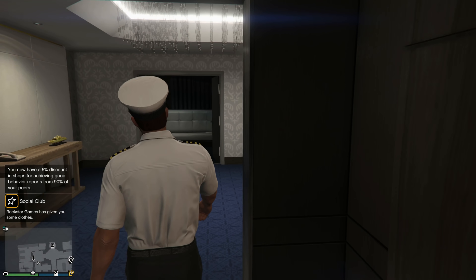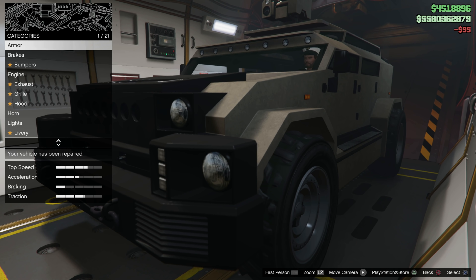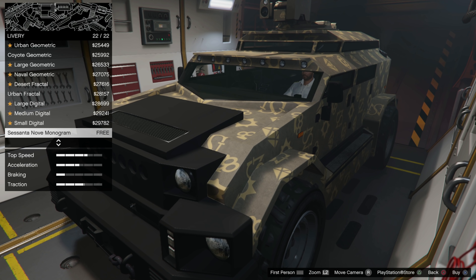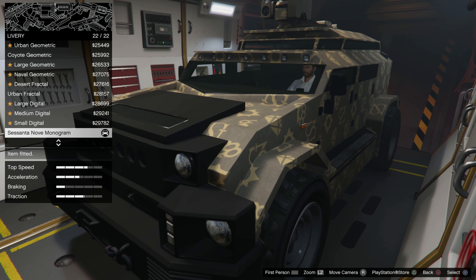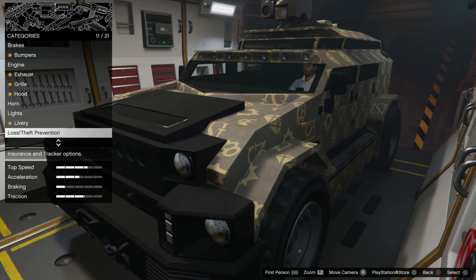We also got the Santa Nova Monogram Camo for the Speedo Custom, the Menacer, and the Revolter vehicles. It's pretty much like the Louis Vuitton livery in GTA 5 — honestly a pretty cool livery, one of my favorites in the game. It's kind of cool that we got it on a few vehicles; I don't know why we just can't put liveries on every vehicle.